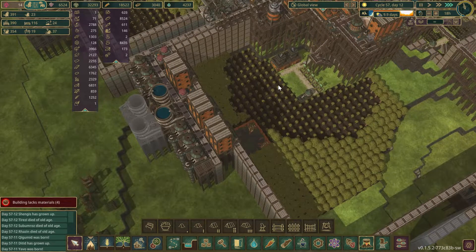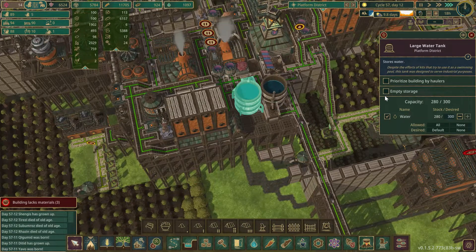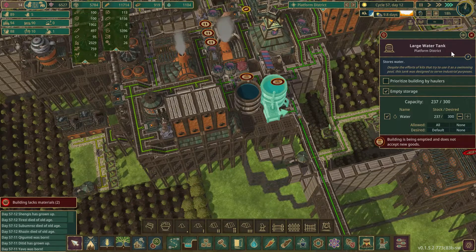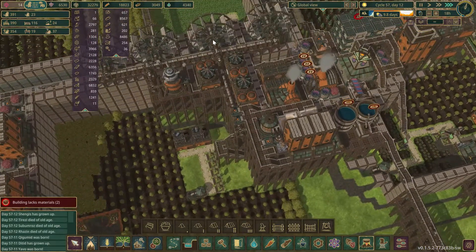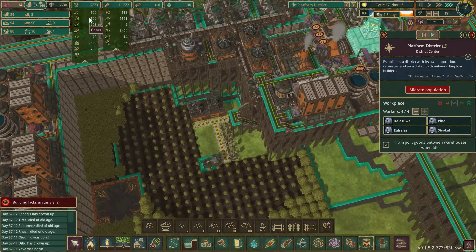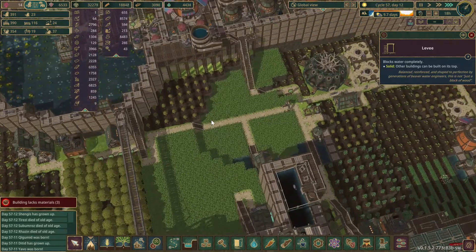I'm going to try to empty out these two storages and get those on the go. We do have gears over here, so we can do that — awesome!